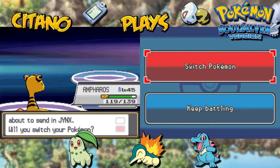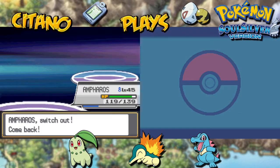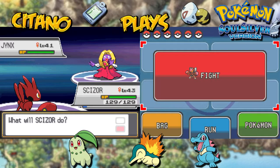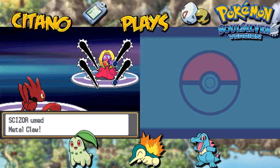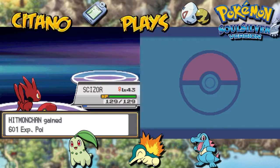Next up will be Jynx, an Ice and Psychic dual type — which makes it weak to a lot of things, such as Steel types and Dark types. I'll use Scizor here against Jynx because he has a resistance to Ice and Psychic. Let's get our new Pokemon into action. We can use Metal Claw for additional damage or X-Scissor — both are really good here. Let's go with Metal Claw first. It's super effective because Metal breaks down the ice — it's a one-hit KO on Jynx. Well done, Scizor.